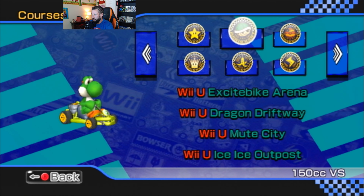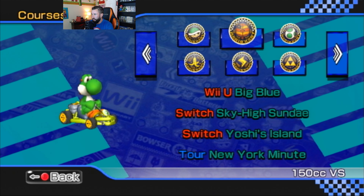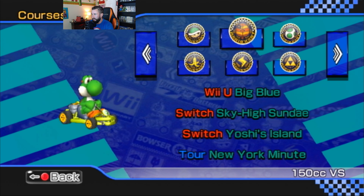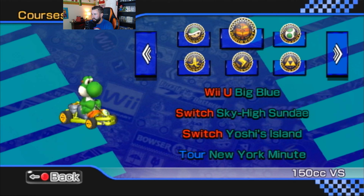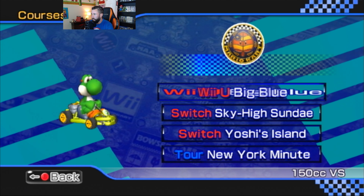We knocked out all the Wii U courses — we did Banana Cup last time on Wii U. We are up to Leaf Cup, which has one Wii U course, two Switch, and one Mario Kart Tour course. So we're moving on up. Wii U Big Blue — let's do it, we are in the Leaf Cup now.